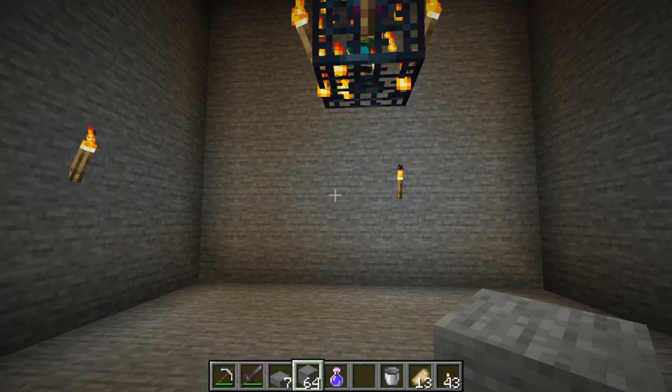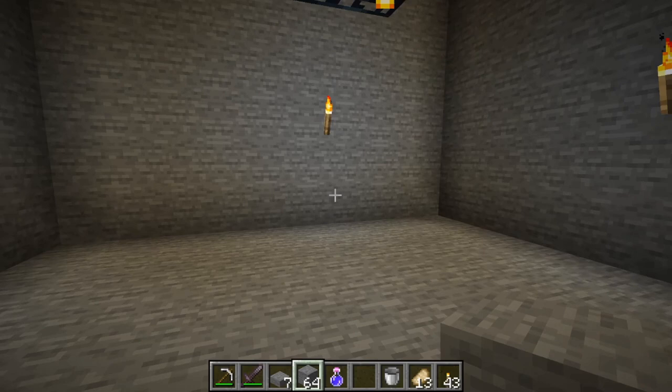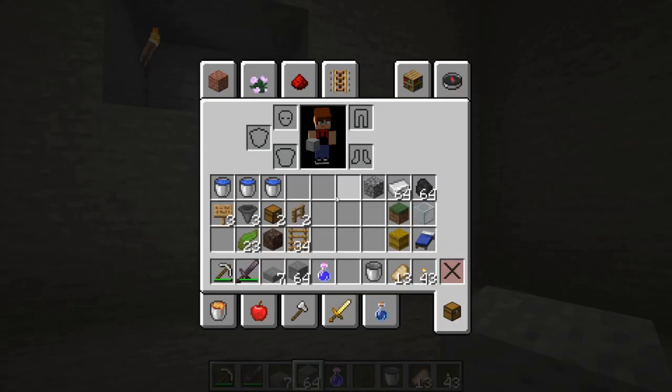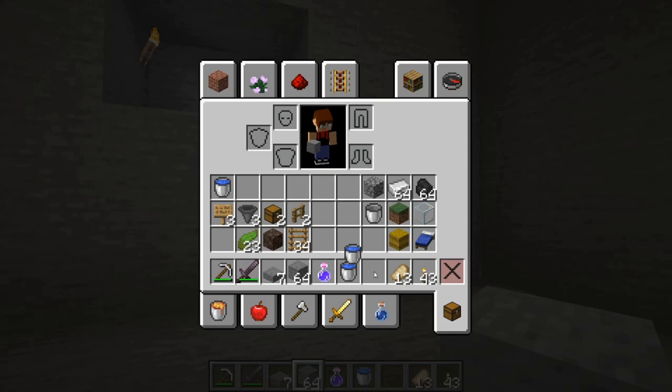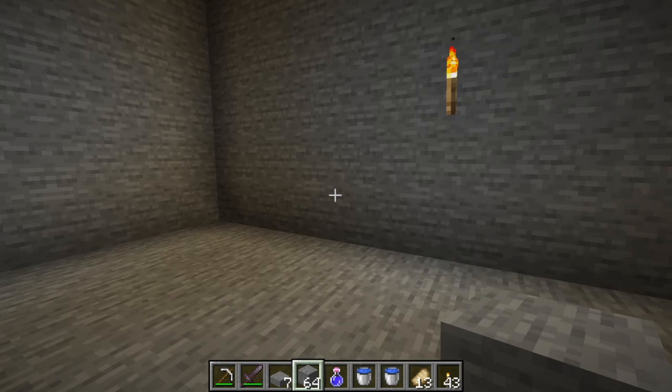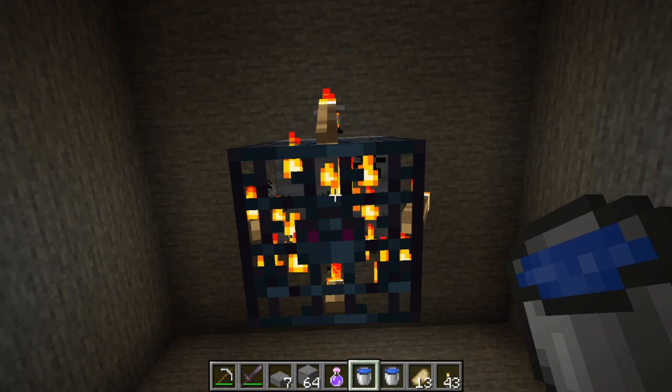Now we have cleared the whole area and we also have 3 blocks of space below the spawner. Now a really important step comes — we're gonna make a little tunnel where the zombies will be flooded in, and we're gonna use 2 water buckets for that. I decided to make the tunnel here so the zombies will be flooded in here. Once you have located the side you want, you go right under the spawner and walk straight ahead and dig out the entrance.